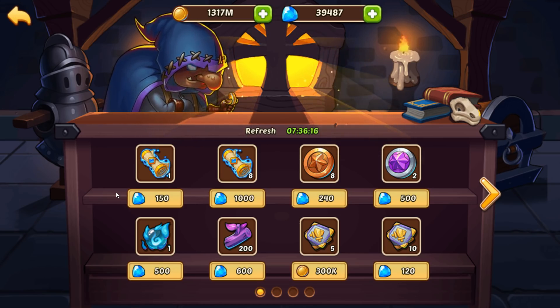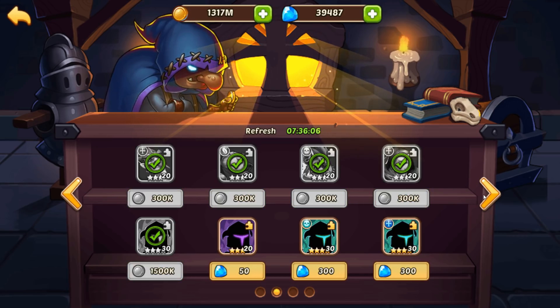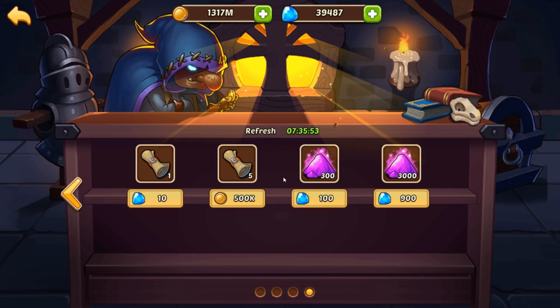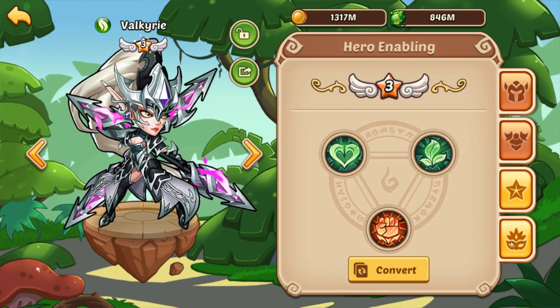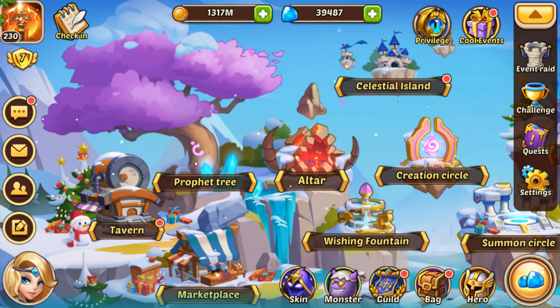Don't even worry about spending gems on magic dust. This is for leveling stones, and you'll get plenty of that from the celestial island eventually, so don't worry about that right now.